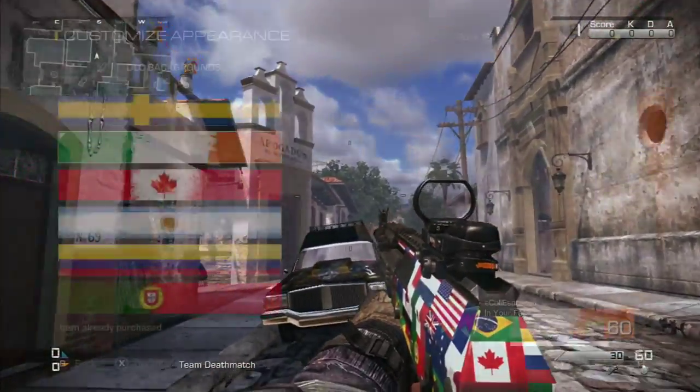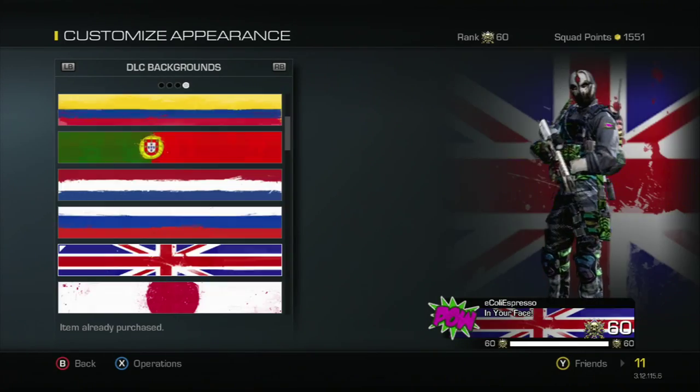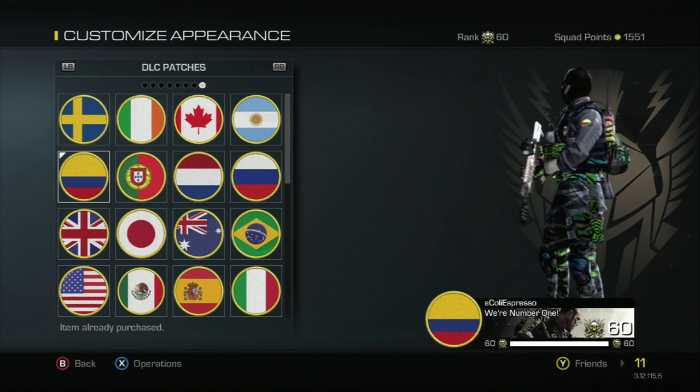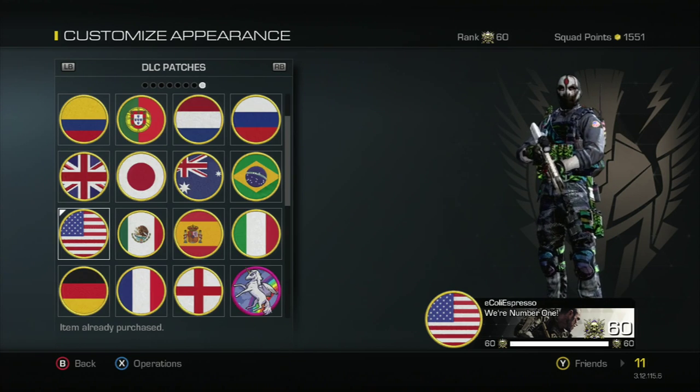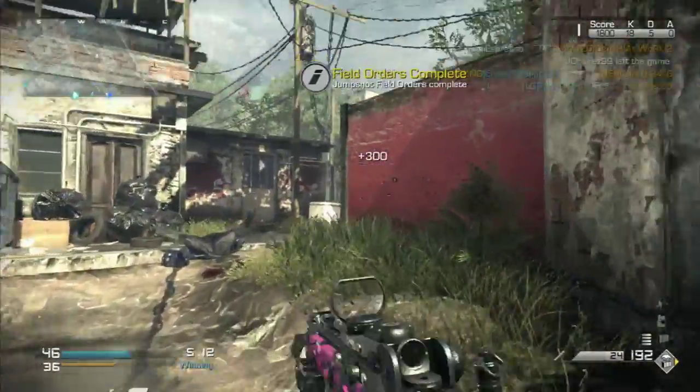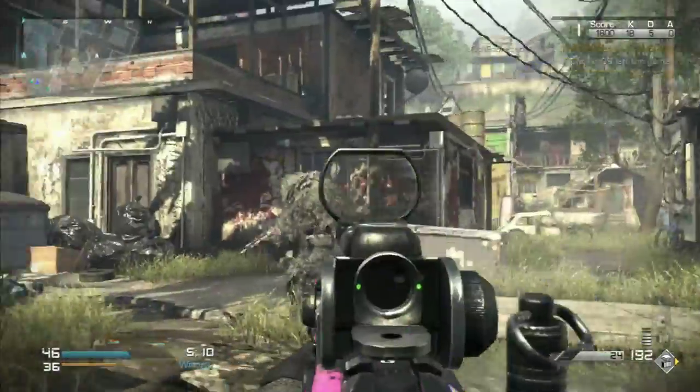Along with the camo, we got patches and backgrounds — and we got a lot of them, so good luck getting rid of all the new item notifications. As for the stuff that we got with it, that's about it. The backgrounds and patches did make it a little more worth the $1.99, whereas other camos weren't really worth as much.